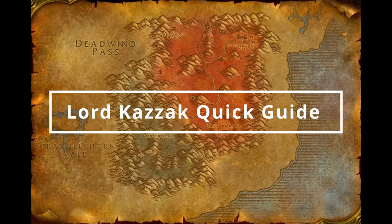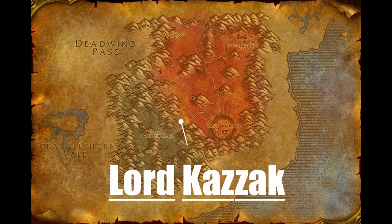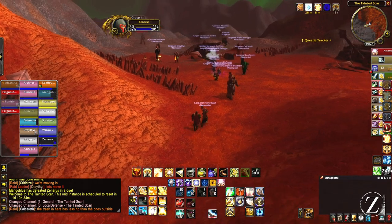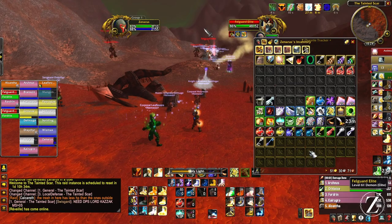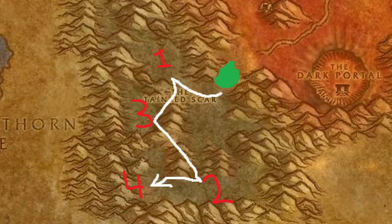Hey guys, welcome to my Lord Kazak quick guide for Cataclysm Discovery Phase 4. Super easy boss. Here's where he's located on the map in the Blasted Lands. When you come into the instance you're gonna see a bunch of mobs, but essentially we have to kill three different generals located around the map to make Lord Kazak spawn. Here's a map in case you get lost.